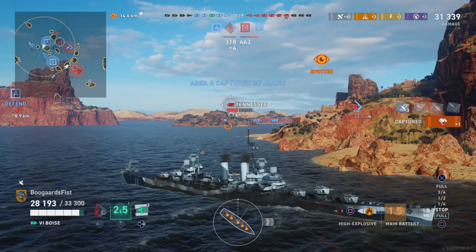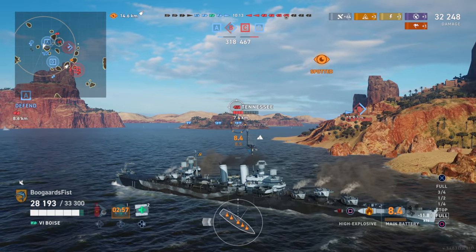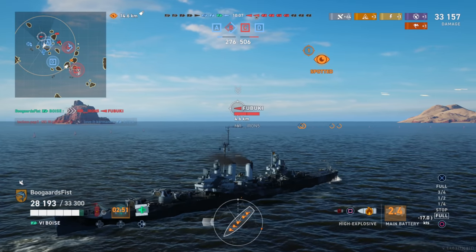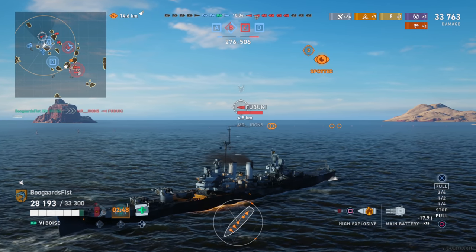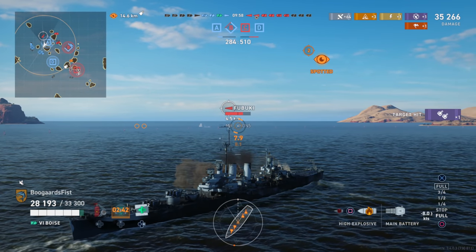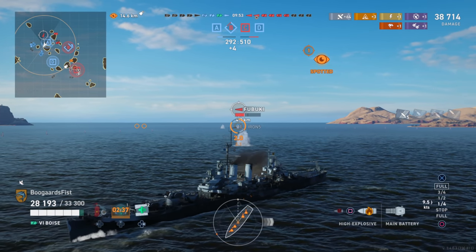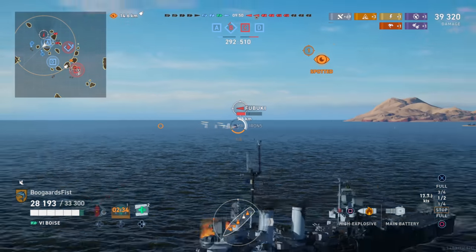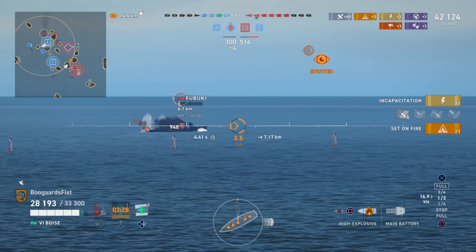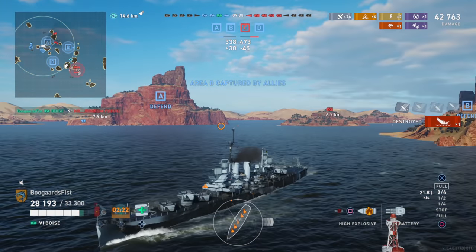We're trying to get some pressure on the Tennessee to make sure he doesn't want to come in here. We do get A cap, which is clutch. Right there on the map we can see the destroyer pop up. Rather than swinging the whole ship around, we just let the back three guns get over there, then begin to change speed and heading. We were backing up and expecting torpedo launches, so we immediately begin going forward. We got him on fire, which makes it harder for him to drop spot. The team combines for a good takedown on the Fuguki.